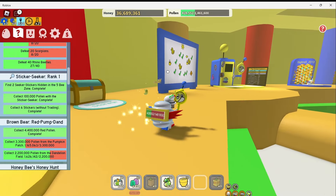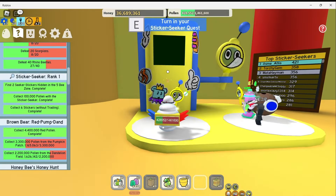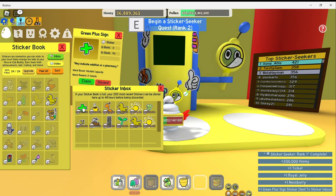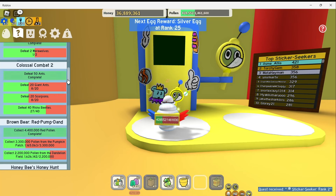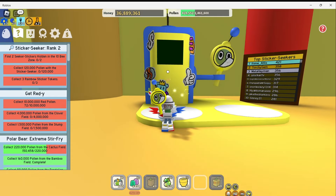Before we continue in the main area, let's check in with our sticker seeker machine over here. Turn in your quest. I got a sticker — green plus sign. And I can begin another quest. Let's take a look at what it is. I need to find two seeker stickers hidden in the 10B zone, collect 120,000 pollen with the sticker seeker, and collect three rainbow sticker tokens. Sounds good. Let's go back to the main area.